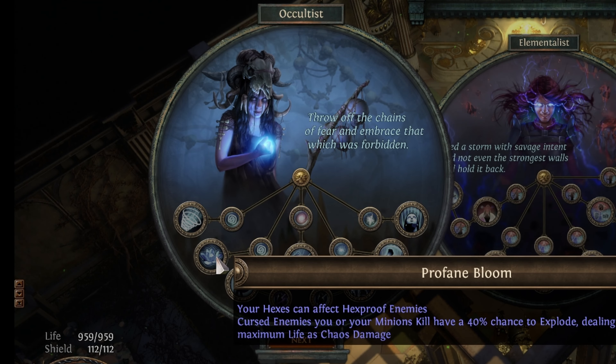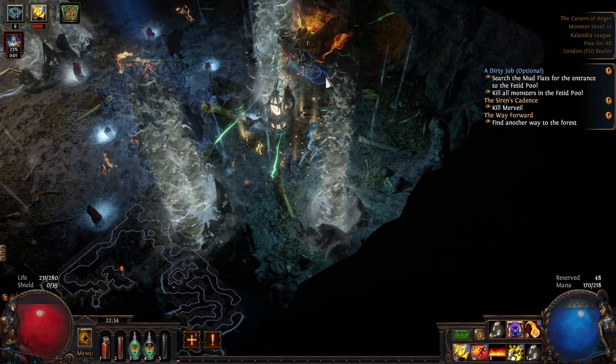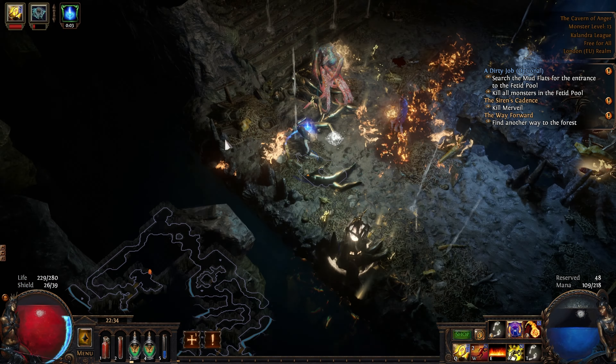Last but by no means least we have Occultist. First we can go for Void Beacon for lower enemy Chaos and Cold Resist and lower regen for quick boss kills. Or we can go for Profane Bloom for faster clear — that of course relies on us remembering to curse.